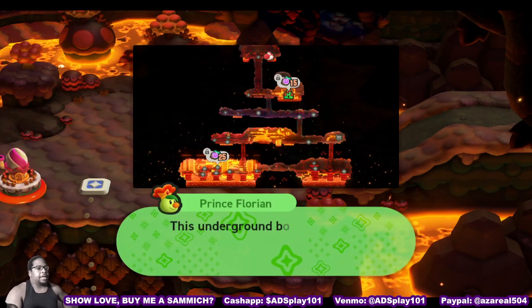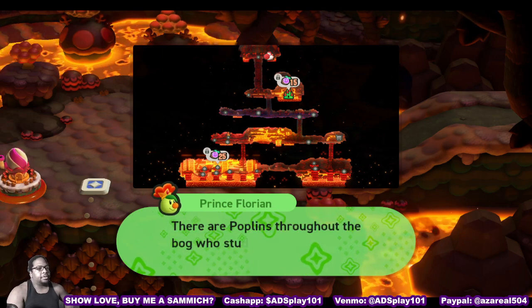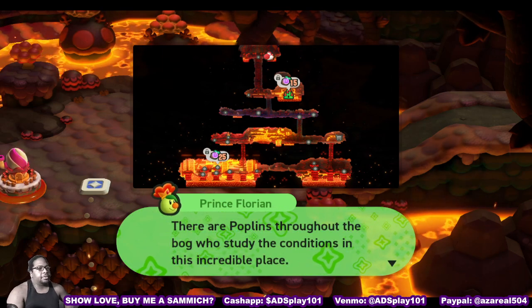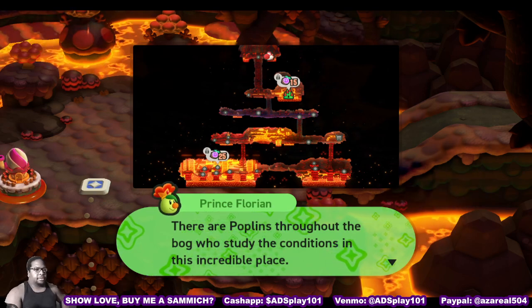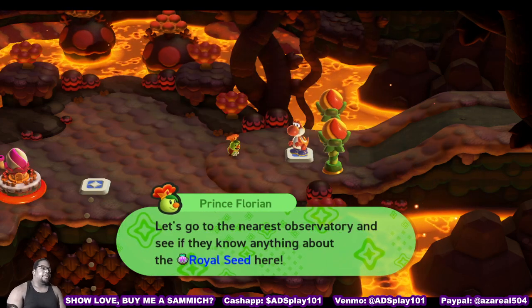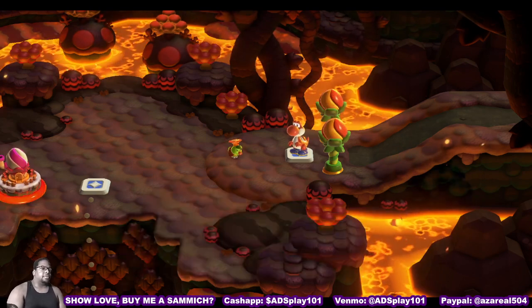I mean, the Deep Magma Bog — this underground bog goes much deeper than you think, and the magma spreads everywhere. We're unlike poplins throughout the bog who study the conditions in this incredible place. Let's go to the nearest observatory to see if they know anything about the royal seed here.